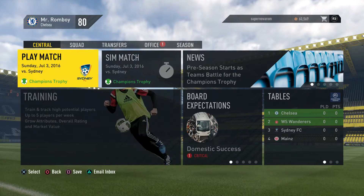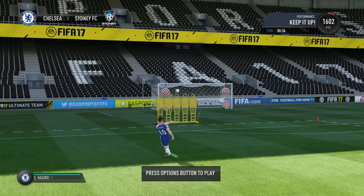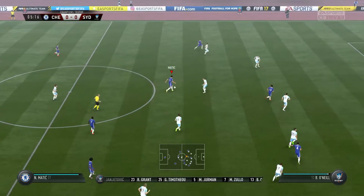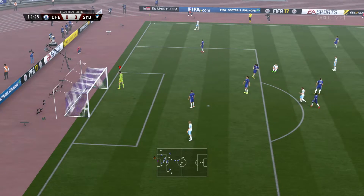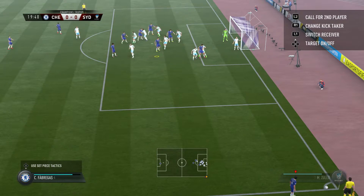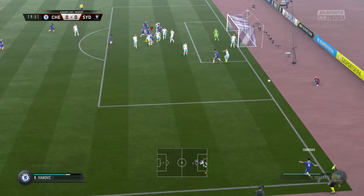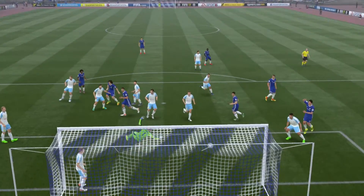We've got a match up - first match of the season, a friendly. The players actually feel a little bit more flexible, a little bit harder to control - it takes a lot of getting used to. Willian on the run. This is the new corner mechanic - looks a bit hard to do, I don't know what difference it makes.